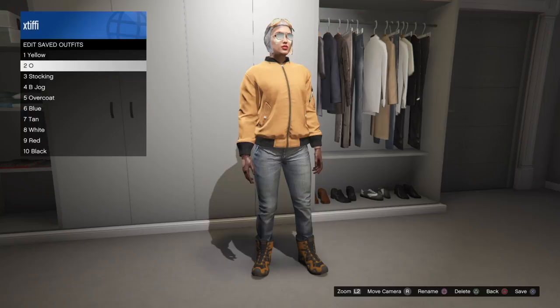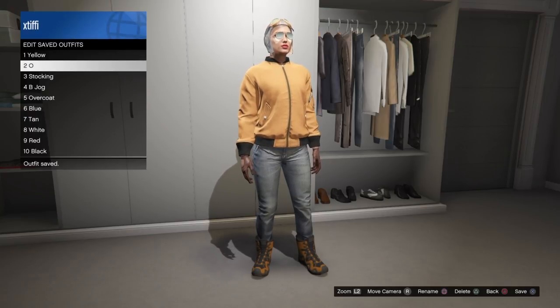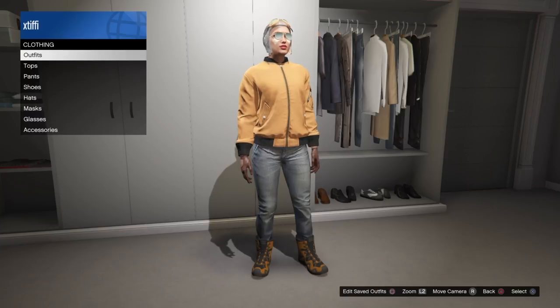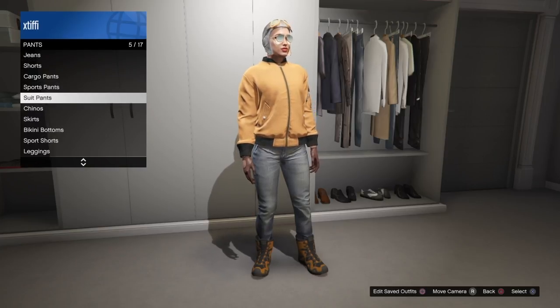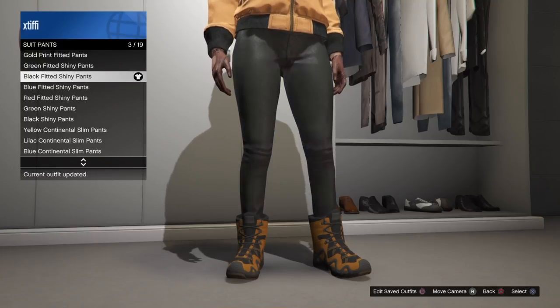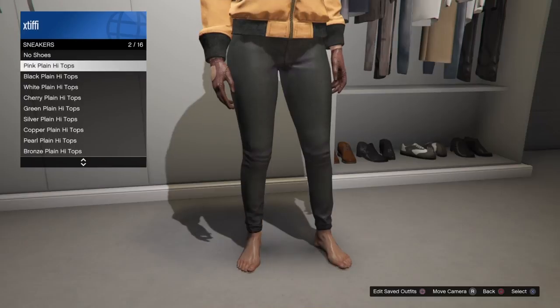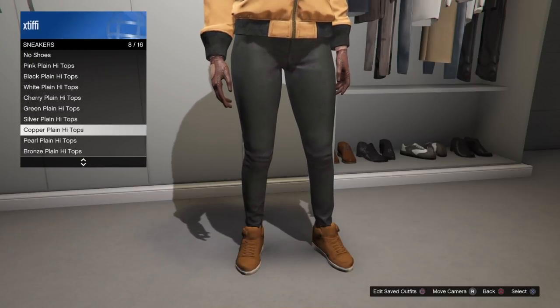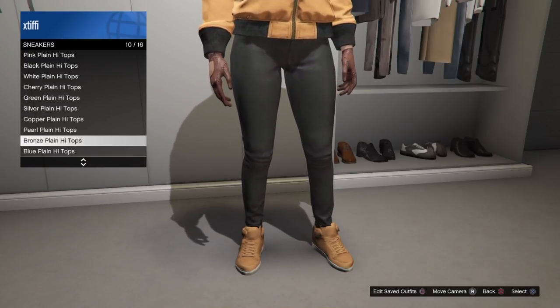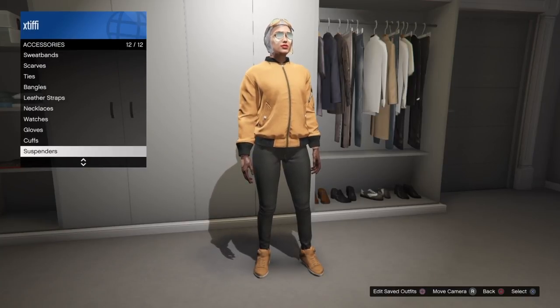What I was focusing on here was the bomber jacket, but you can see that you also have a really cool different colored flight helmet, glasses, boots, and the jacket itself. You can change the pants, shoes, hat, helmet, and gloves — you can add anything to this outfit without losing the pieces that you want to keep.